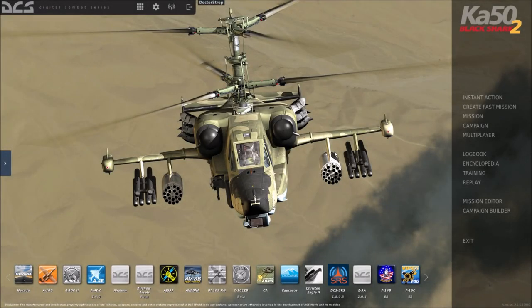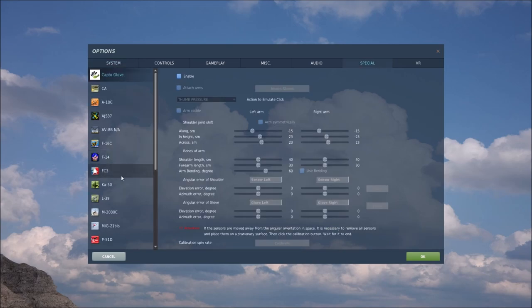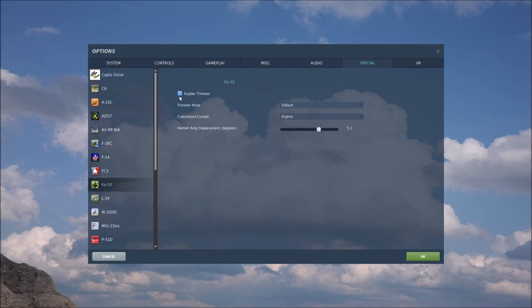A couple of people have asked in comments about my settings and how I fly the Ka-50 Black Shark in DCS, so this is a quick video showing my settings. In the Specials tab under Ka-50, I have Rudder Trimmer unchecked, Trimmer Mode set to Default, and Customized Cockpit set to English.